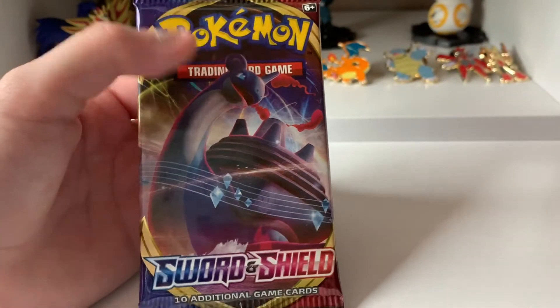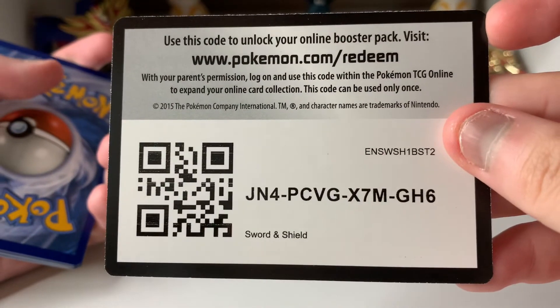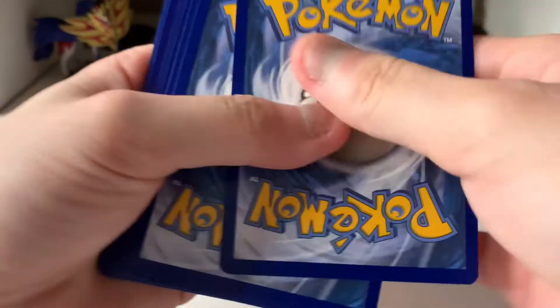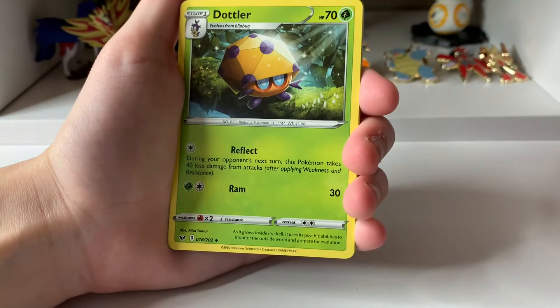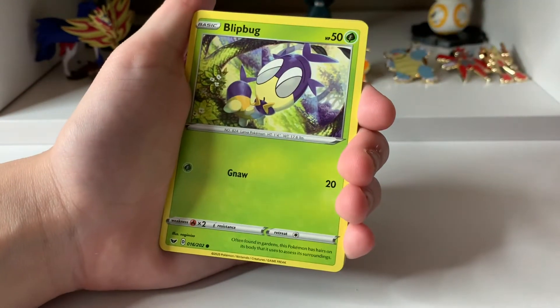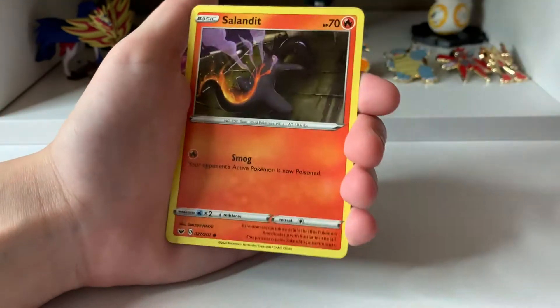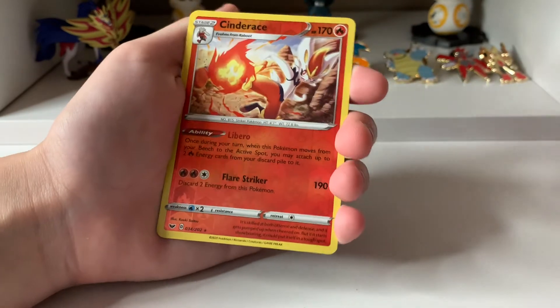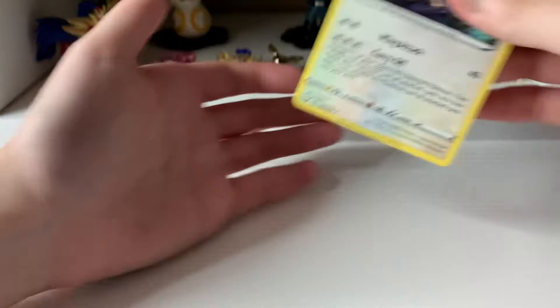Second to last pack — another Lapras Pack. Here is the code card. We have a Fighting Energy, Dotler, Potion, Hitmonchan, Blip Bug, Ball Toy, Wooloo, Joltik, Salandit. A Reverse Cinderace, and a Noctowl. That's pretty.